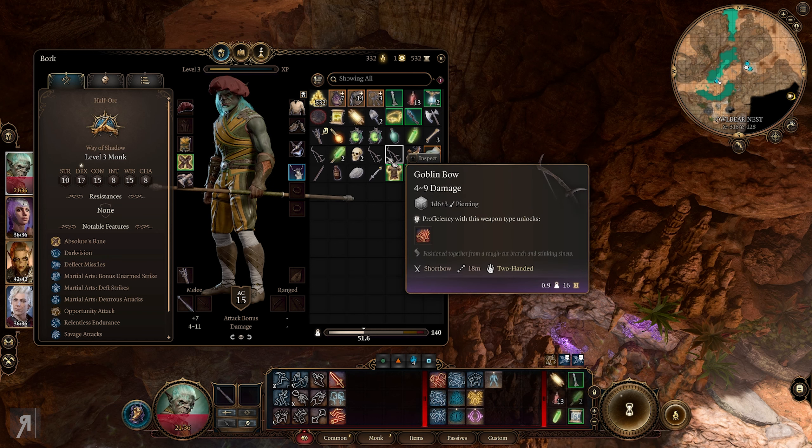More banter between Astarion and Shadowheart: 'Your sour face is tiring, Shadowheart. By all means, leave if I am so distasteful.' Shadowheart responds: 'I'd rather not turn my back on you if it's all the same.' I love the banter between these two - that is so incredibly funny. I think what we'll do now is explore a little bit more and head over to the goblin camp.